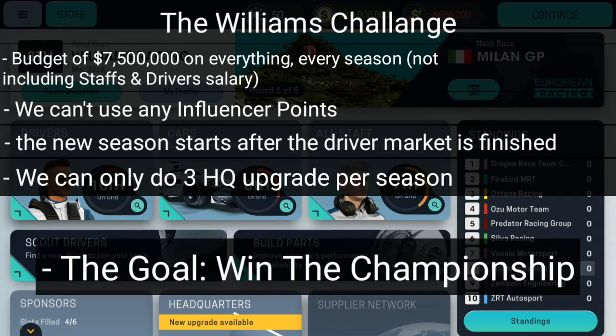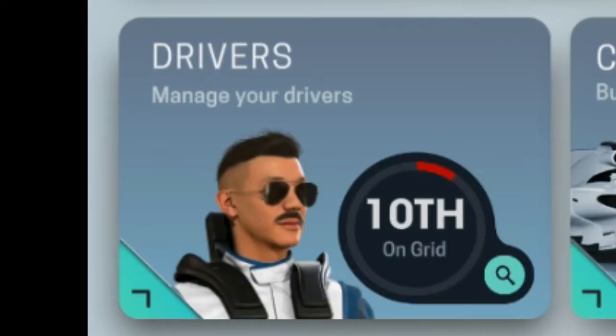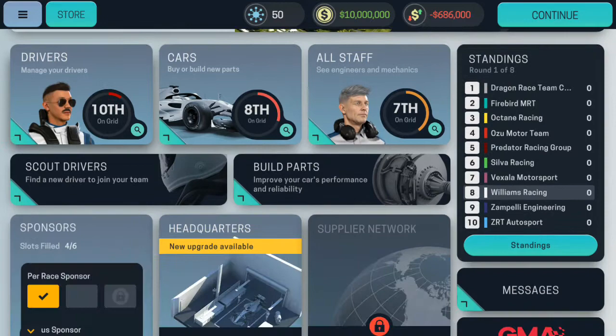Straight off the bat, it's like the game knows we're doing the Williams Challenge, because we have the worst drivers, the third worst car on the grid, and the fourth worst staff. Some kind of wizard. Let's just ignore this.